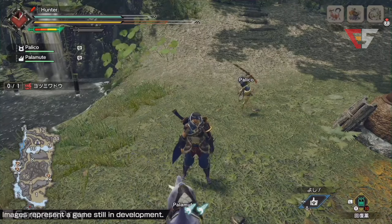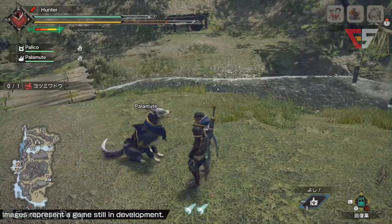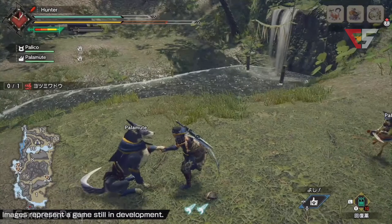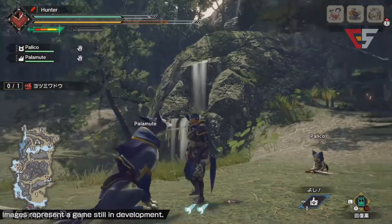You can also use that action bar to do some communication with your buddies — like this one: sit! Or shake hands! Good dog!